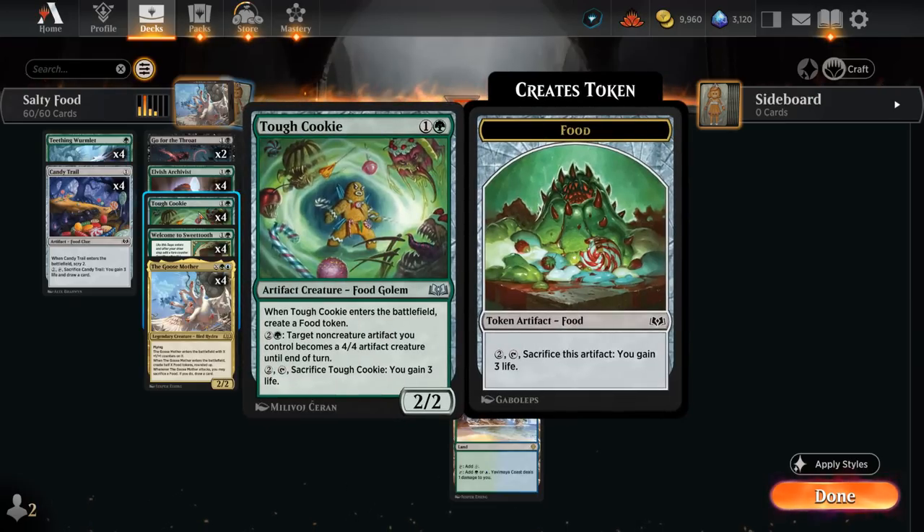We also have four copies of Tough Cookie, a 2-mana 2/2 artifact creature Food Golem with the food subtype. When it enters the battlefield it creates a food token, so we essentially get two food for just two mana — a pretty good deal. For two and a green, a target non-creature artifact we control becomes a 4/4 artifact creature until end of turn, so Tough Cookie can weaponize food tokens and threaten lethal all by itself, which shines against control strategies where we don't need to overextend into a board wipe.